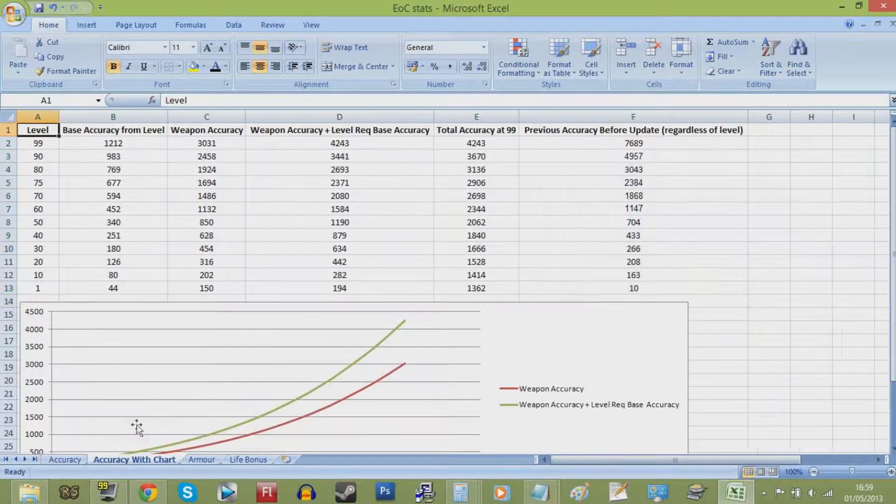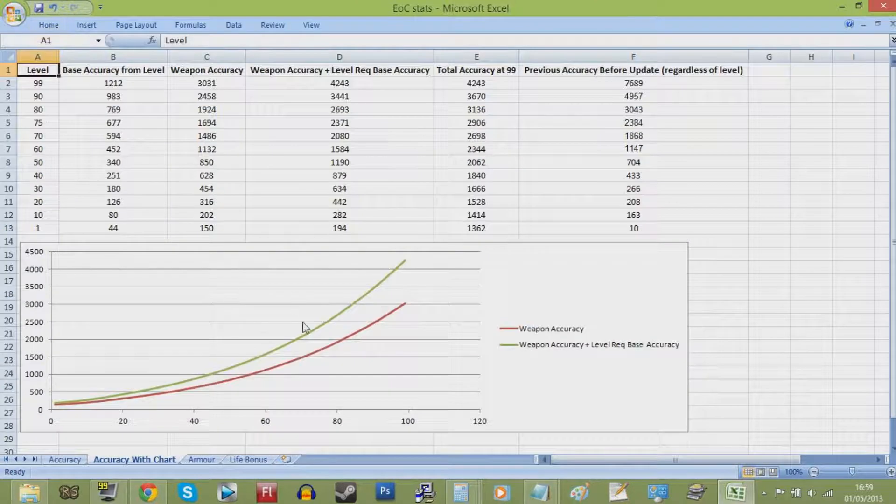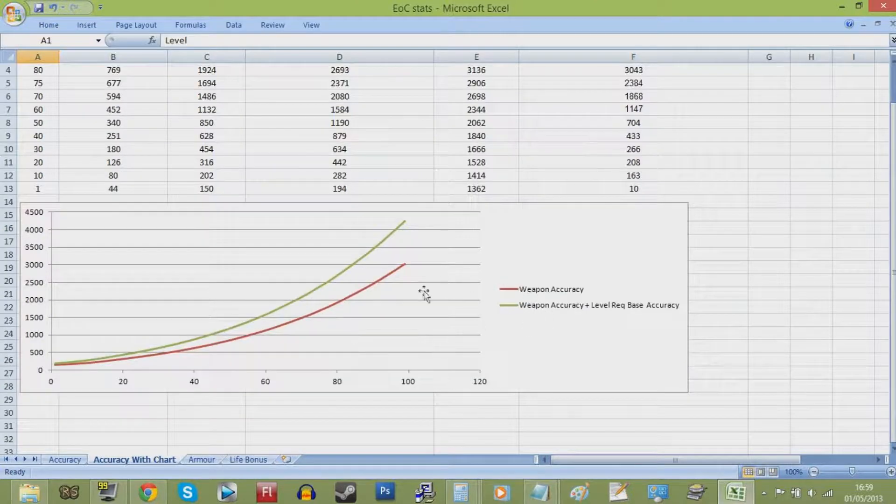So with all of this attack data, I visualised it into a graph showing the difference between a weapon's base accuracy and the addition of your attack level onto that curve. And as you can see, the higher level your attack — or ranged or magic if using one of those combat styles — the further the gap is away from the weapon's accuracy. This just proves that the higher the level you have, the more beneficial it'll be for you.